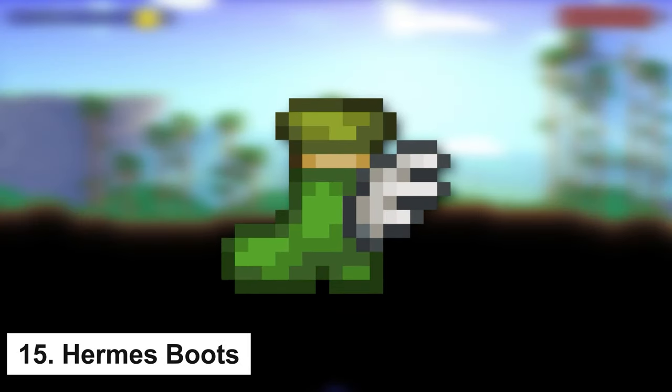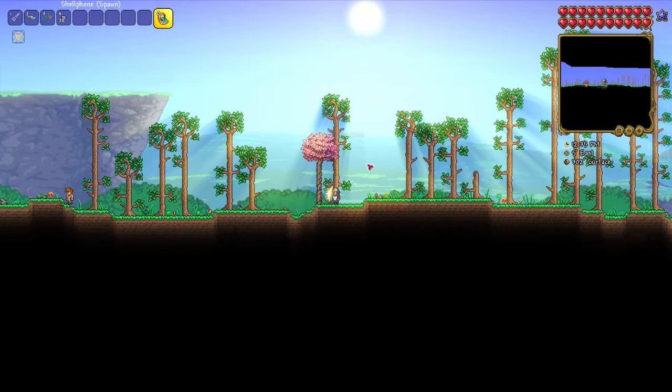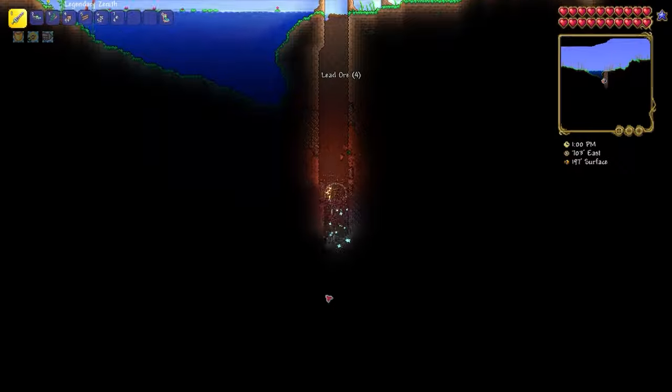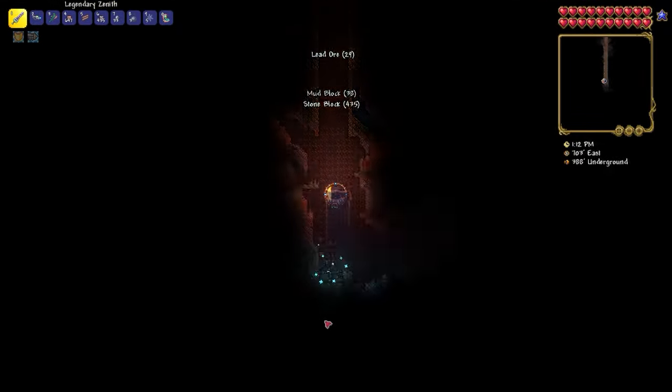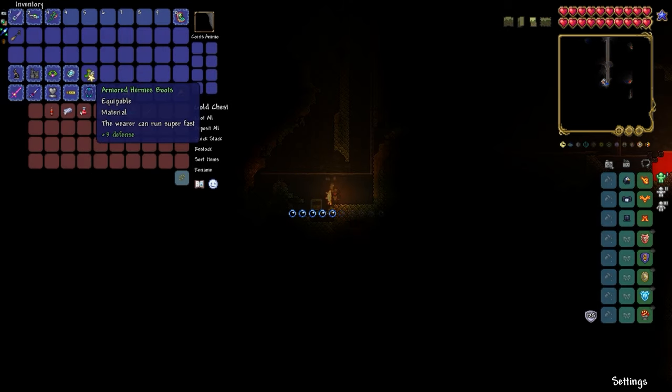Hermes Boots, when worn, increase the player's movement speed and are also used to craft other boots. From spawn, go to the right to the first pond — or rather to its end. At that point, start digging, and in the first chest you will find Hermes Boots.